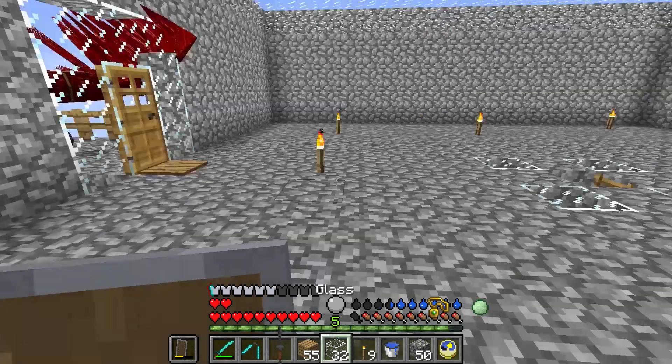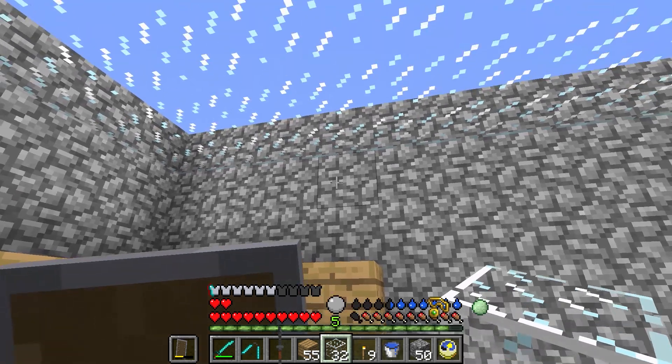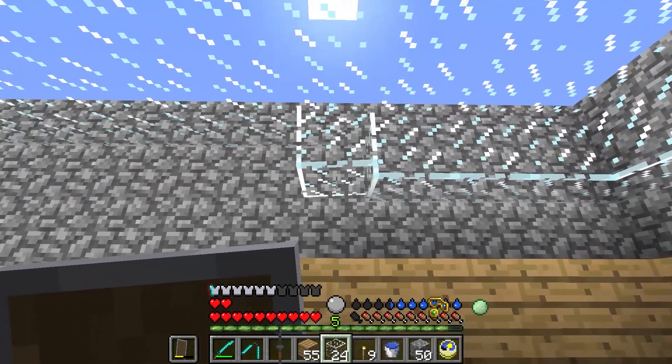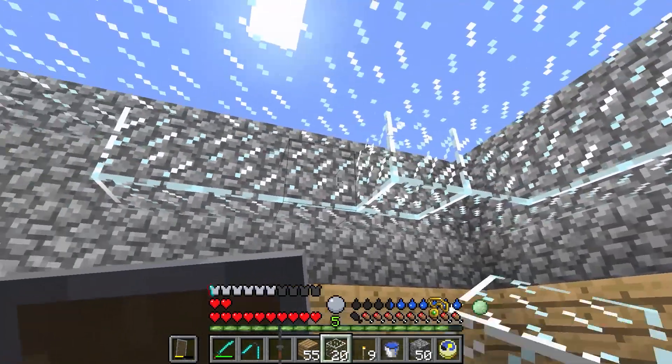I'm using glass just because it's glass - I'm doing the whole thing in glass so I can see through the roof. Because there are tremors - the wind elementals - they spawn up here, and I want to be able to see them. That's why glass. It looks cool and you can see when they spawn. You can, of course, do it with any type of material.